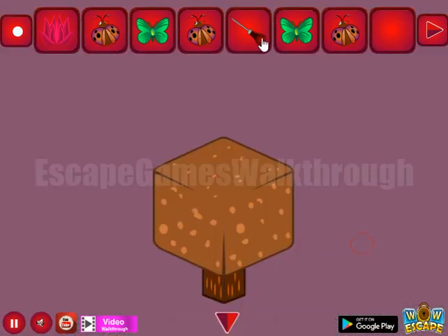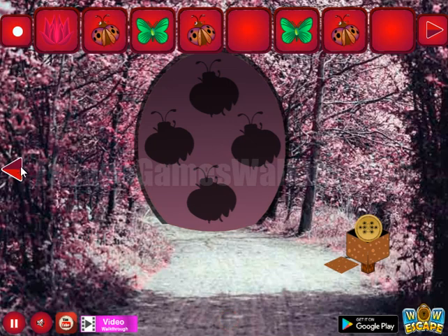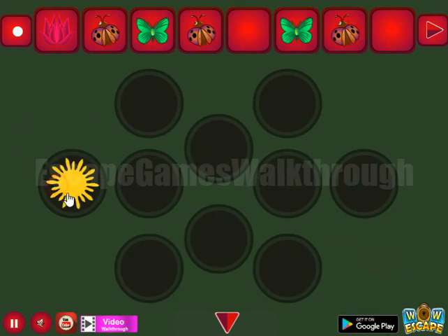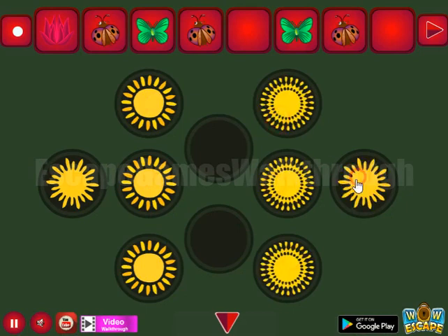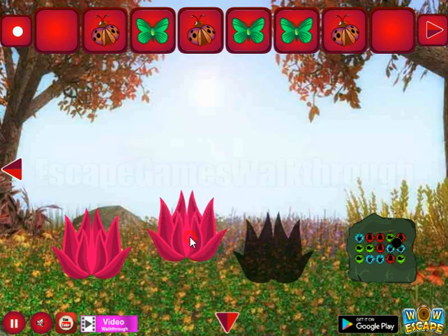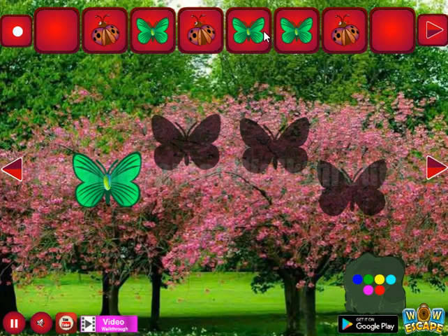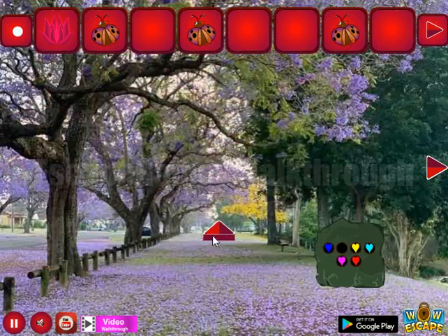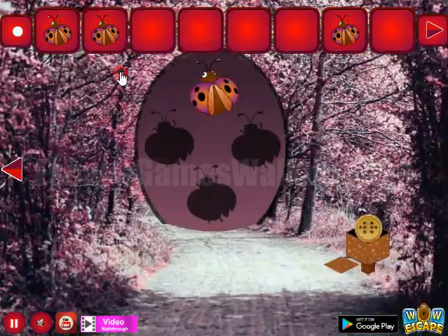With this prickler we can prickle this cube to get the hint of suns. Now let's use this hint on this place — something like that, and that's done. We've got the butterfly. The flower goes here, and then the butterfly flies. All four, to get one more flower. And with three flowers we can get one more ladybug and go further to the second part of this forest.